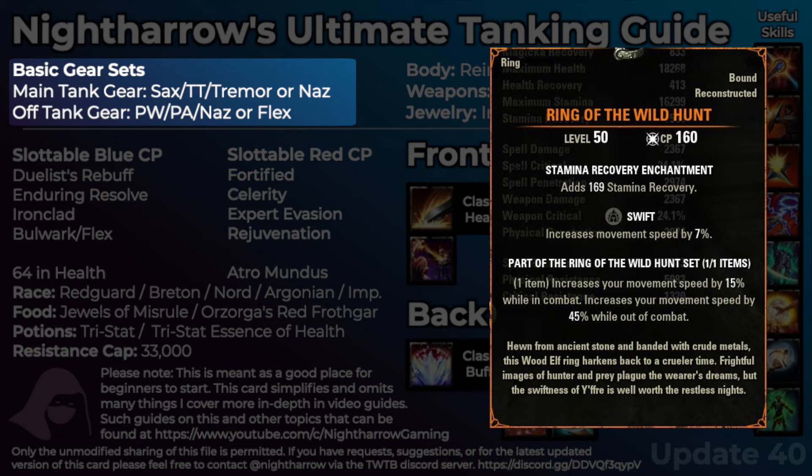Similarly, Nazaray isn't really needed in trash because it increases debuff duration and all the adds should be dead long before you need to extend those debuffs with any even half-optimized group. You could drop that for something like Ring of the Wild Hunt for some speed in trash. DPS have trash sets to help the group — tanks, I feel, have trash set setups to help themselves, because it just feels so much better not having to sprint and barely move any faster.